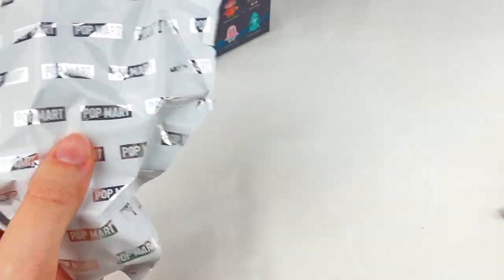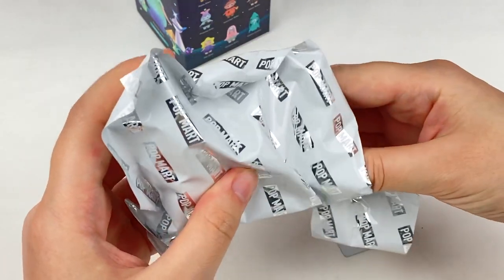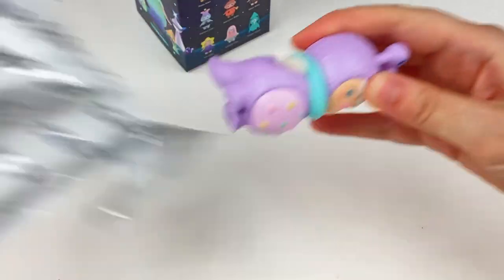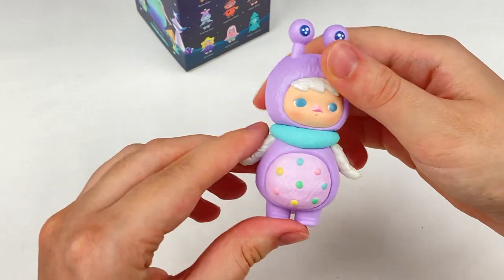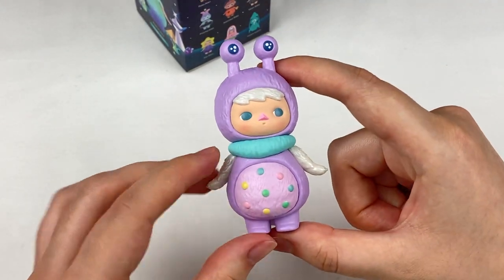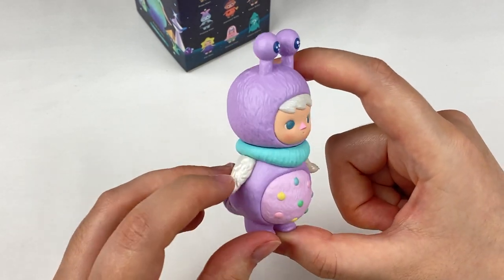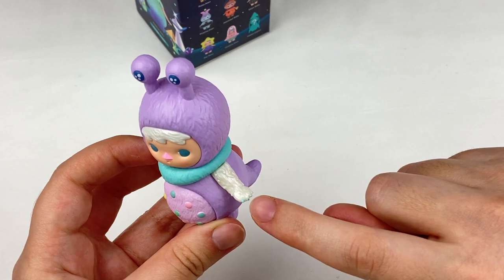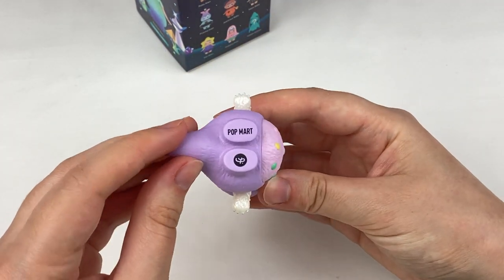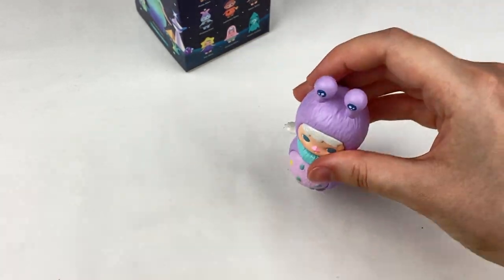Let's cut this bag and see what it is - ready, one, two, three. Oh, we got the Furry one! Oh my gosh, I love the colors for this one. The purple is super pretty and we have some different polka dots here. It has a blue neck and pearl arms and it even has little nails painted in blue. On the bottom here it has the Popmart and Pucky logos. That is so cute - I'm really happy with this one.